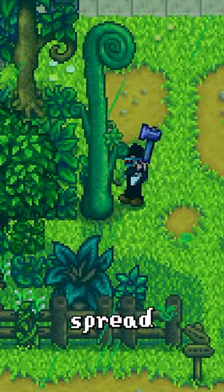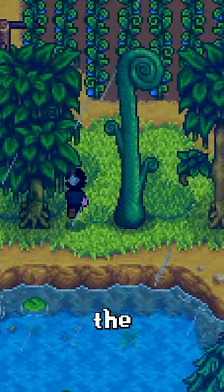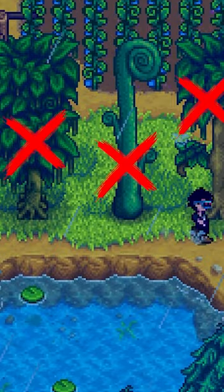Green rain trees will drop and spread mossy seeds. These seeds can grow into any of the 3 green rain trees, which never revert back to normal trees.